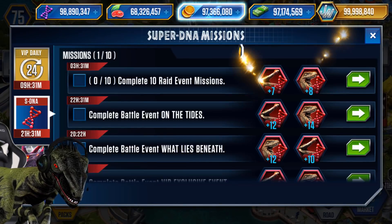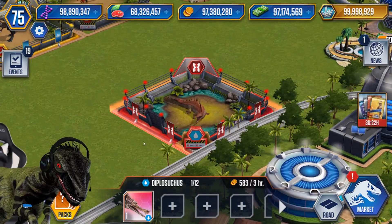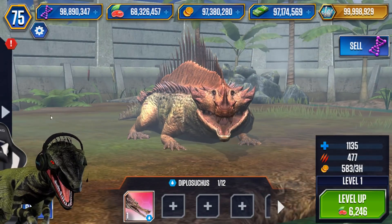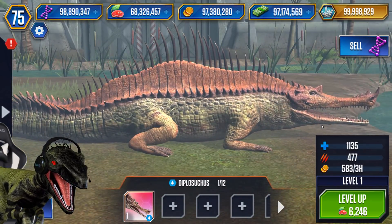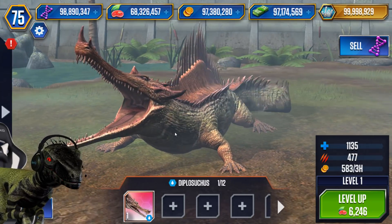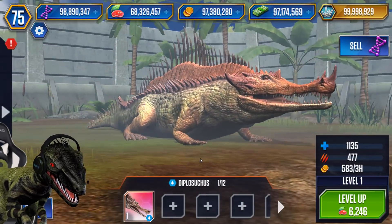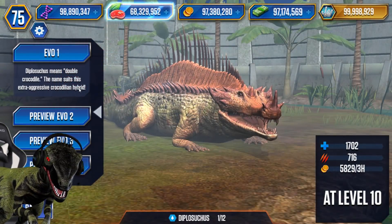We've done some missions and there it is — oh, you look so cool! You look absolutely beautiful. Look at that — oh you beauty! I love how it does that, like it's just a normal crocodile waiting for birds or any small creatures, and then when they come close to its snout the crocodile snaps and gets them. It's beautiful!